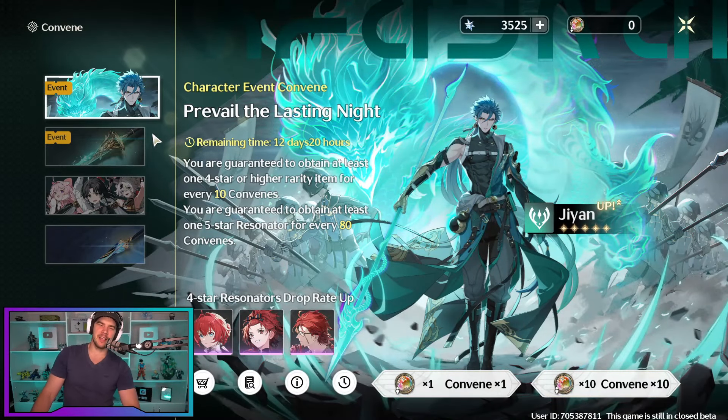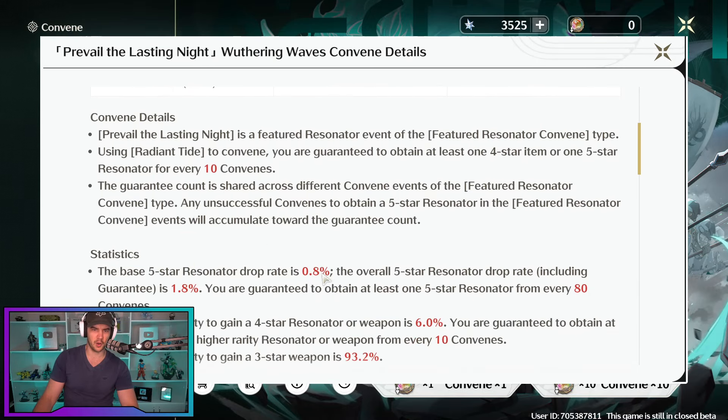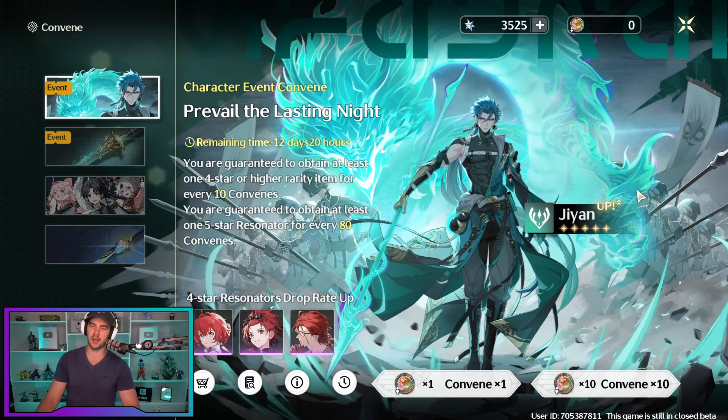That is the summons so far. The pity's good, but the rates are still pretty low. The exact rates — 0.8% chance at a five-star. They average it out to 1.8% when you include the pity, but it's still damn low. I got no luck on it.